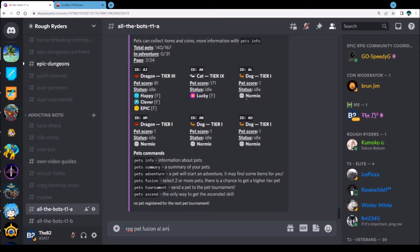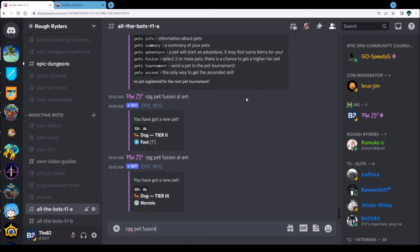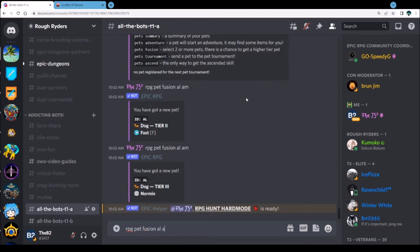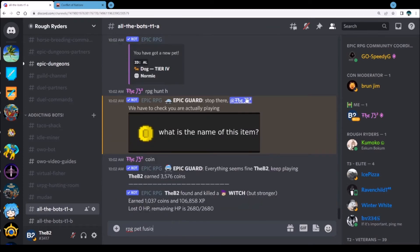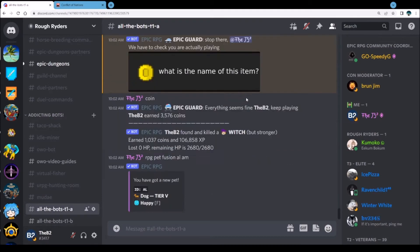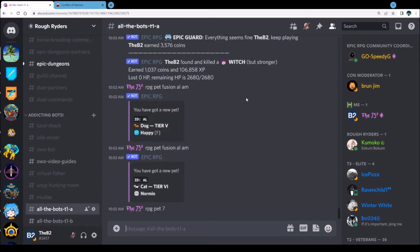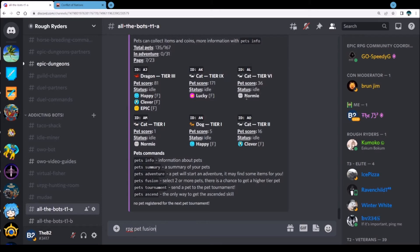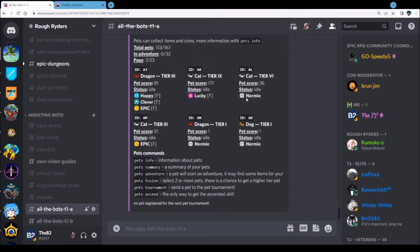Let's keep going: AL AM, we're going to go to six on this fusion AL AM. RPG pet fusion — coin coin fusion AL AM. Happy — I don't care about happy. Let's go to AL AM. So now we're going to go to a three over here: AM AN, RPG pet fusion AM AN. Check the order — epic, epic!